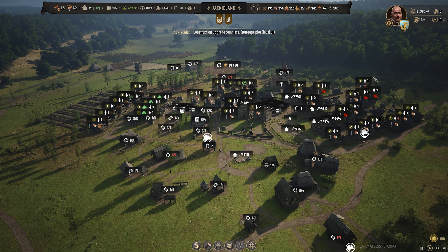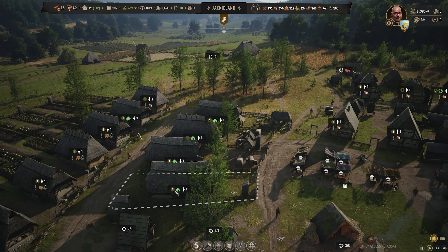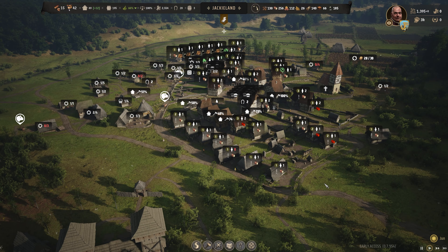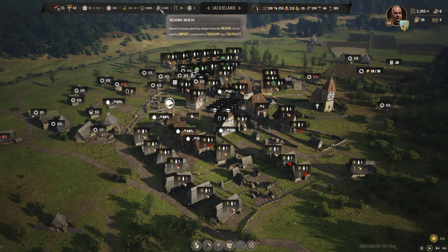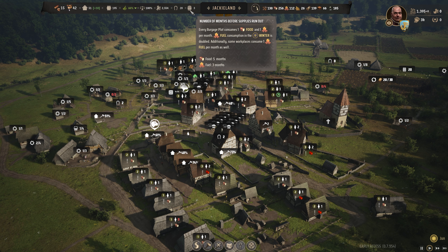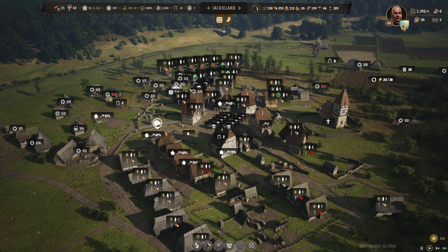A really useful tip: press Tab. Tab is an amazing tool because it shows you how many people and how many families are working in each of your buildings. It shows you when you can upgrade certain buildings, when places have gardens that can be upgraded. The game does a pretty good job of showing you when you need a certain resource — like fuel and food up top — so you'll notice if your fuel's dropping and you just stick another family on woodcutting.